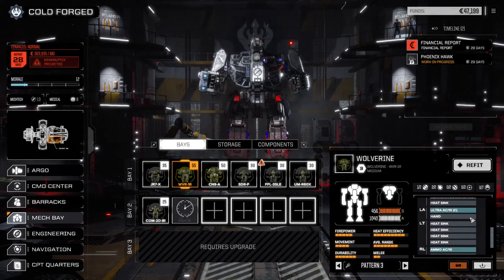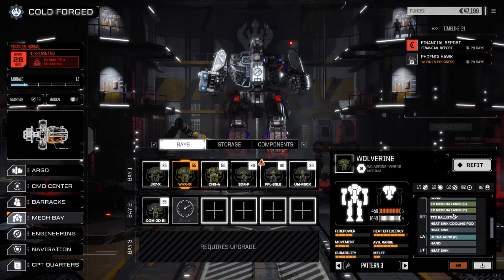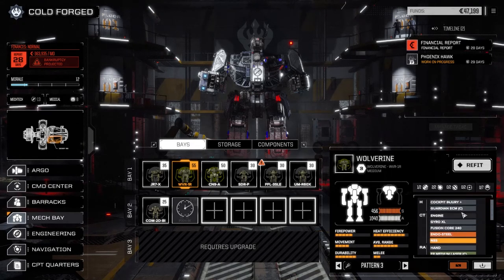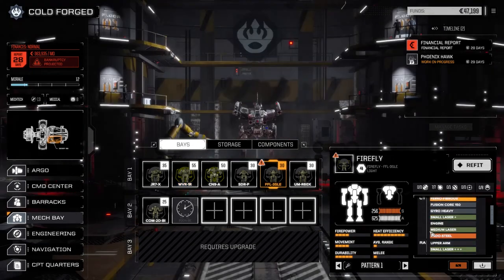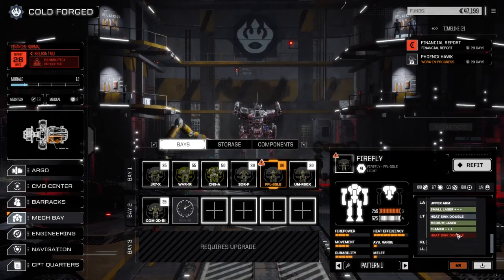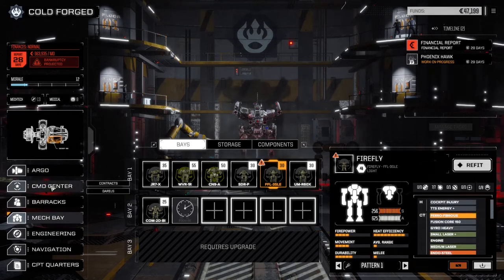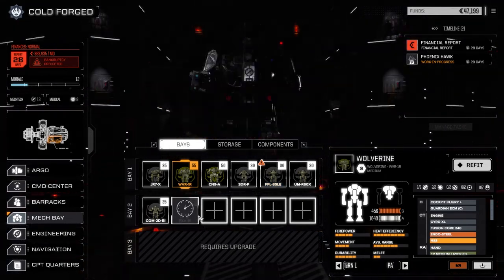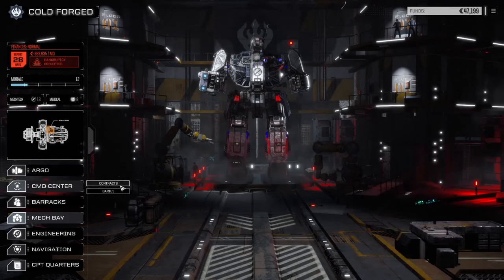We're going to test the Wolverine out today - Ultra AC/10, Clan Ultra 10 and two Clan ER Medium Lasers, NSS and Endo Steel. It's not very fast unfortunately, but it will be relatively stealthy, which is good. Our Firefly is still missing a double heat sink, which we're hopefully going to pick up today. It will be a little heat inefficient, so we're going to put Pylon in the Wolverine.